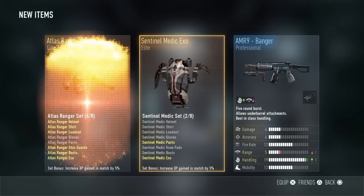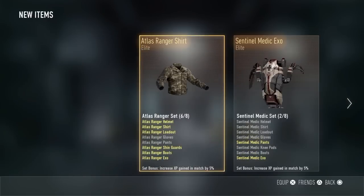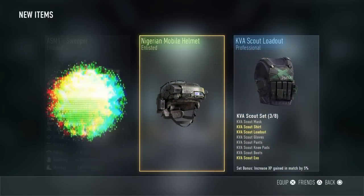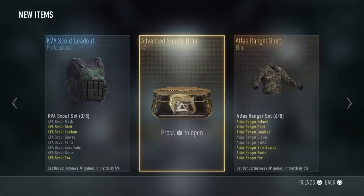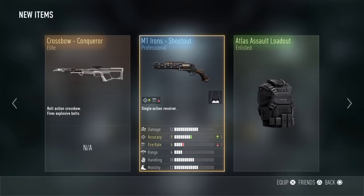The sixth drop gives the Central Medic Exo, AMR Atlas Ranger Shirt — kind of a letdown since I already have all of them. The seventh has the Nigerian Helmet, ASM1 Sweeper, and the KVA Scout Loadout — also duplicates, unfortunately.